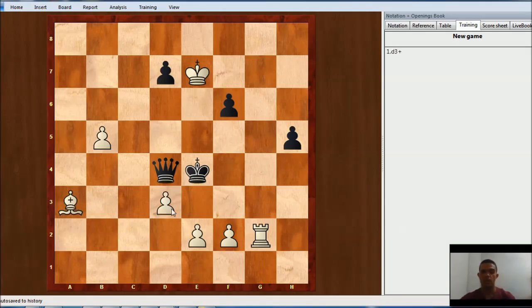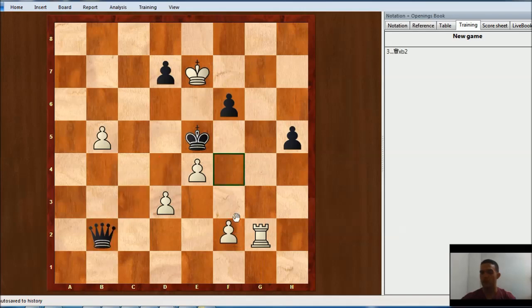Let's go through this line on the board in case you did not see the final position. Ke5, e4, Ke5 and now Bb2. After Qxb2, f4 check — taking the queen.